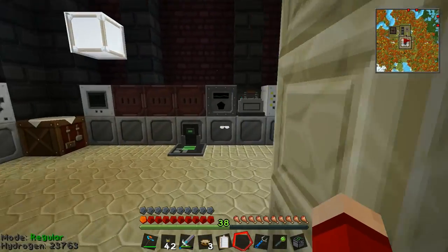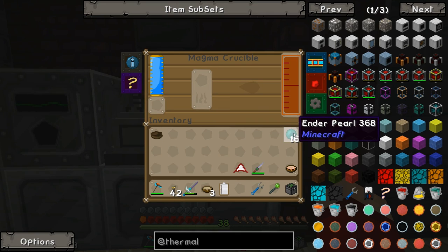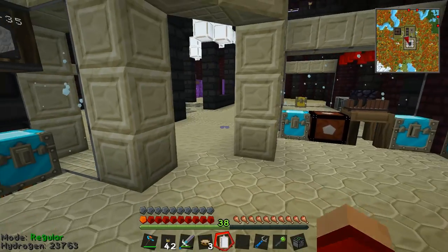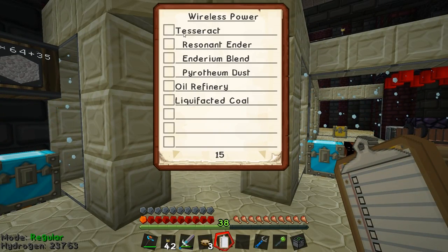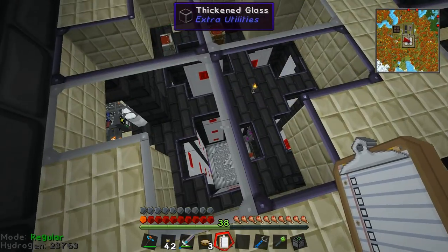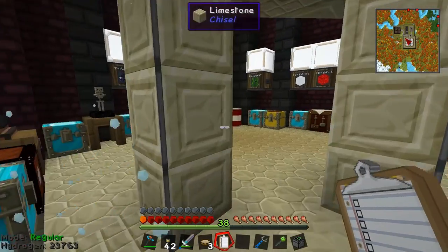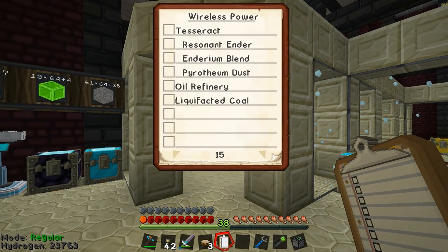In order to make tesseracts, the first thing I need to do is melt up enderpearls. You just put them in a magma crucible, it'll melt them and put the resonant ender over here in the tank — you get 250 per pearl. A tesseract is the method from Thermal Expansion by which you can wirelessly teleport power around the map, giving me the full power of my reactor anywhere in the world. All I have to do is make certain I put down a chunk loader so the reactor remains running, then use another tesseract tuned to the same frequency — which is pretty freaking awesome.